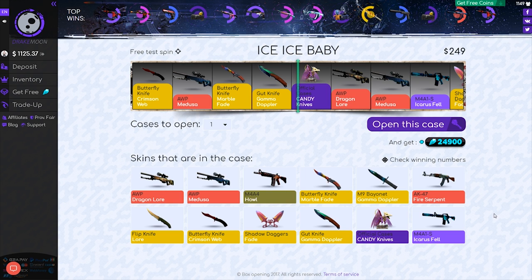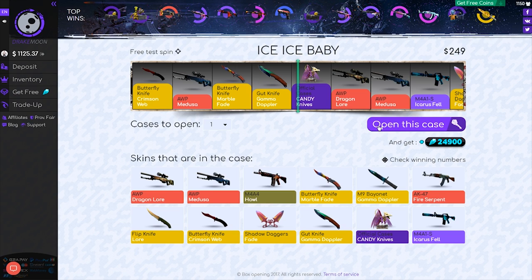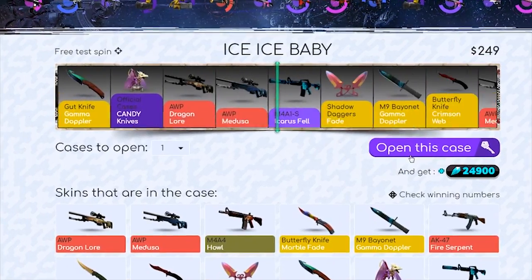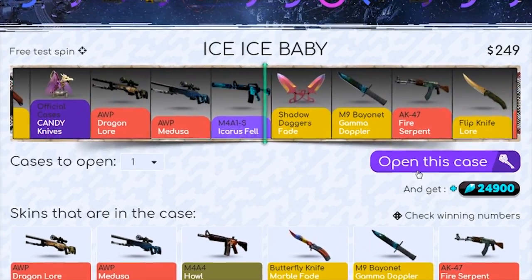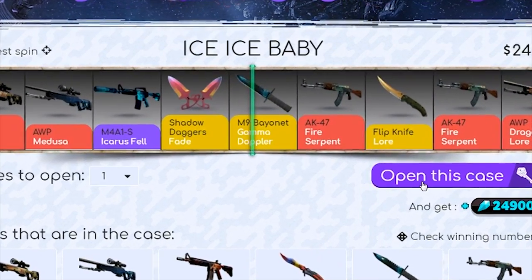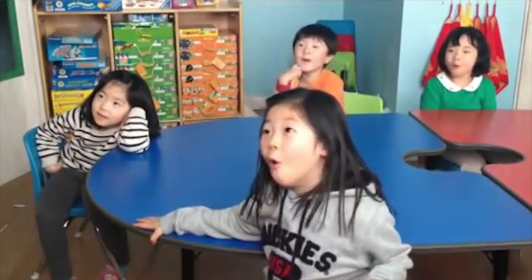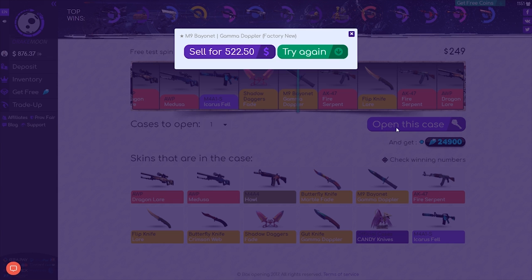We actually do have some pretty good skins in here. It is $249, though — pretty expensive case. So we're going to go ahead and open up just one of them and let's see what we get. Let's see if the odds really are in our favor. M9 Bayonet Gamma Doppler! Let's see how much that is — $522! Boys, that is a lit case out there, man.